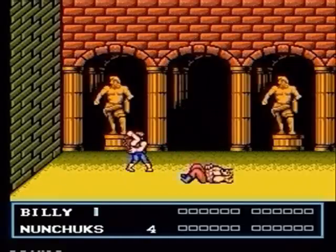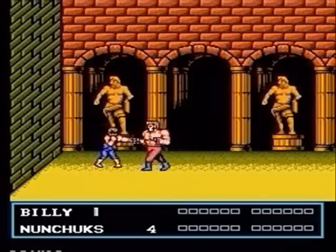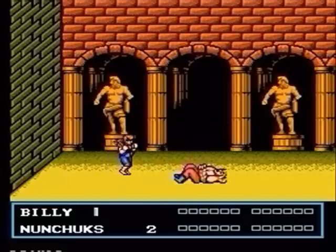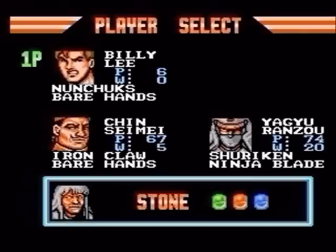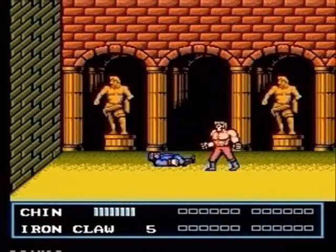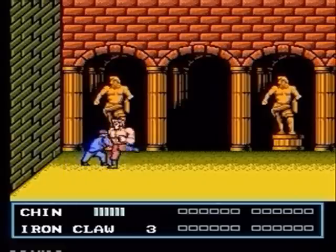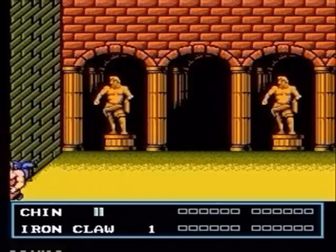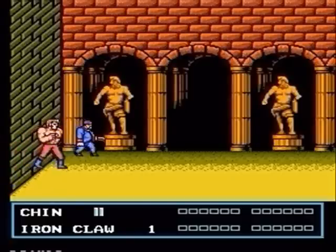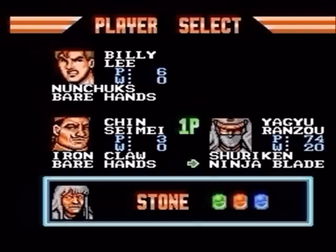Concerning the boss of this level, what is it that we've learned that you do to unarmed men? That's right — hit him with the weapon five times. Then break out Chin and hit him with the weapon five times. But Chin's weapon's a little weaker and it's a little tougher to get closer to him. After Chin gets his weapon, switch over to the ninja and just get in a couple hits with your sword. You should be able to take care of him pretty quickly.